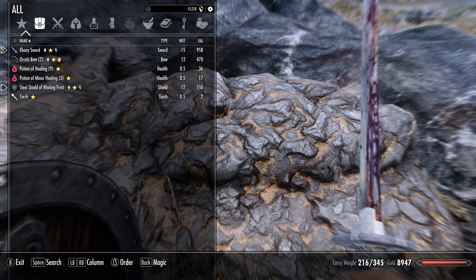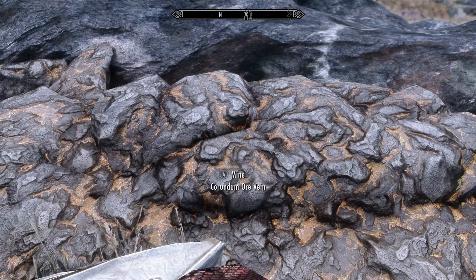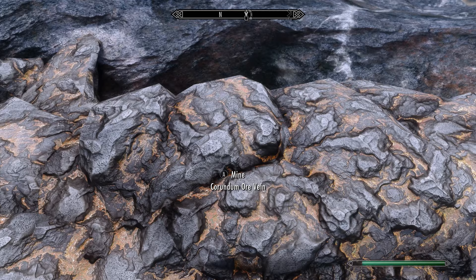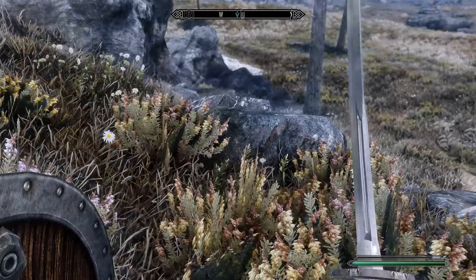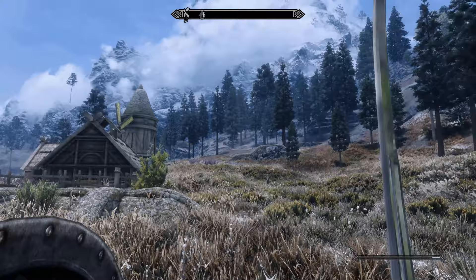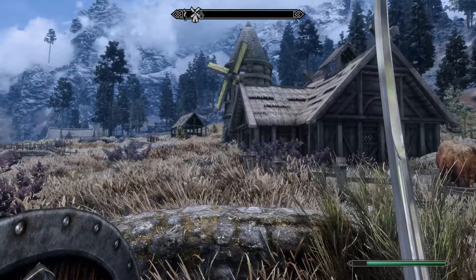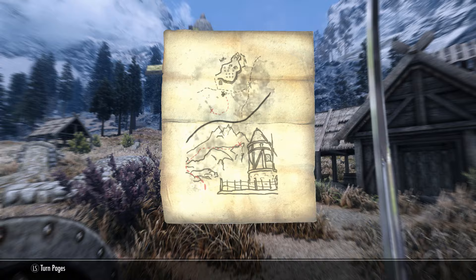Look, we have some ore here. Let's equip our pickaxe and attack it. That goes a lot faster — and it's been depleted. If it's not here then I'll just move on, but I'm really curious about this treasure.